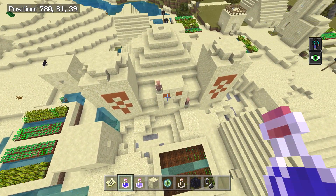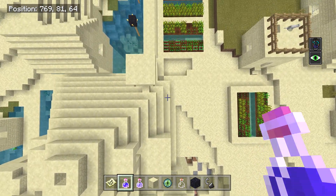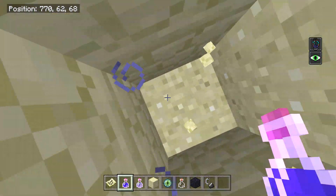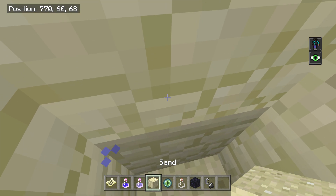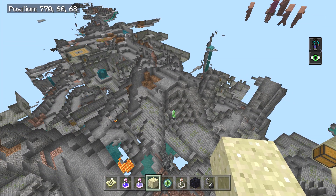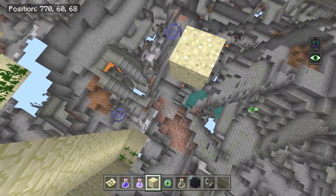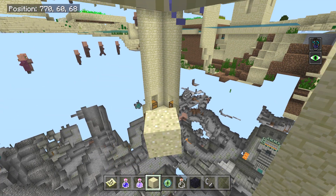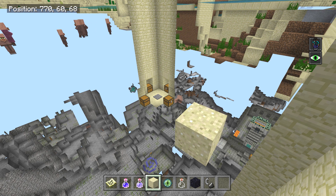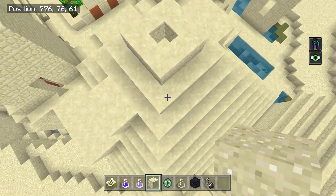If that wasn't good enough, maybe the world's hugest stronghold is right underneath this temple — I'm not even joking. The x-ray shows a totally huge stronghold area all ready to go right under you. You can even see the actual stronghold right there, and you can see right into the desert temple too. Since we're here, let's go in and check out what's in the desert temple.